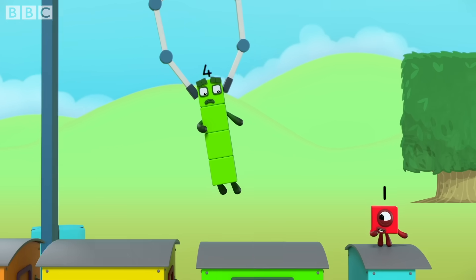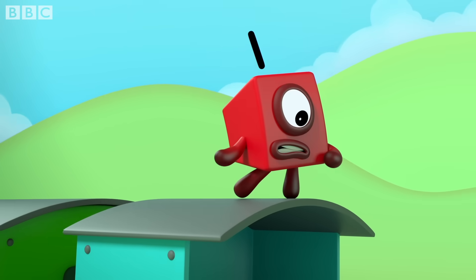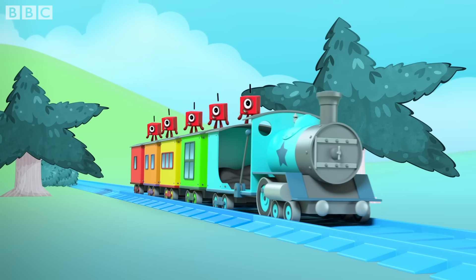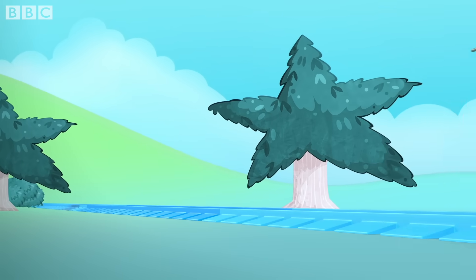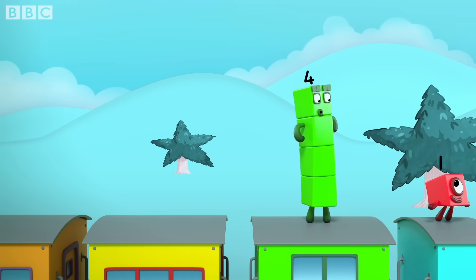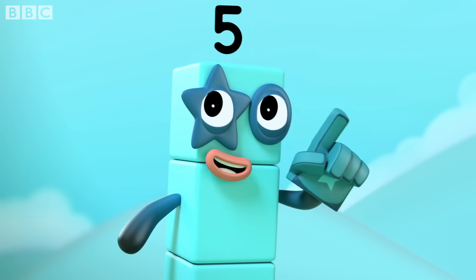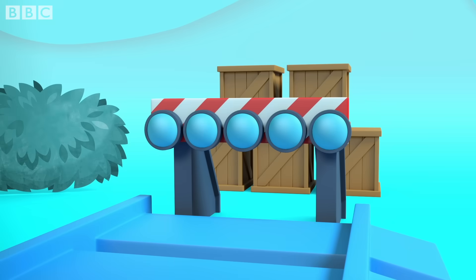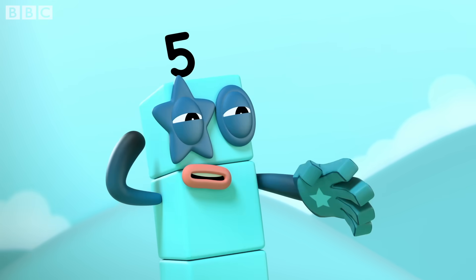Five plus four equals one. Only five can stop the train — so how do we make five a game? One, two, three, four, five. Only five can stop the train. Uh-oh, now we're in a mess — stop the number blocks express!